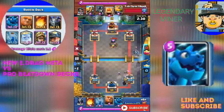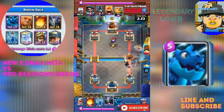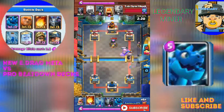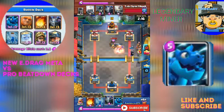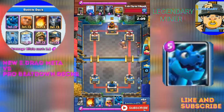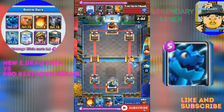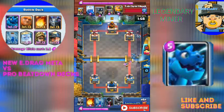I'm going to speed it up about twice — I don't want to take it to four times. This new Giant Electro Dragon deck is really crazy. It's got huge offense, but I don't really see the use of the Electro Dragon there, because you already have the Zap, and the Electro Dragon is a 5-elixir card.